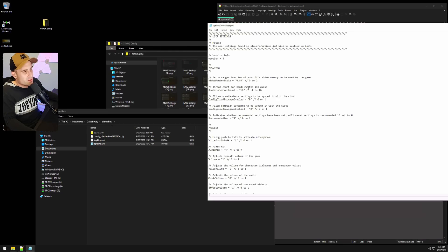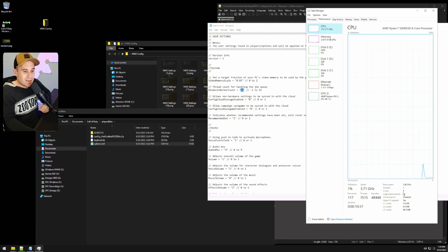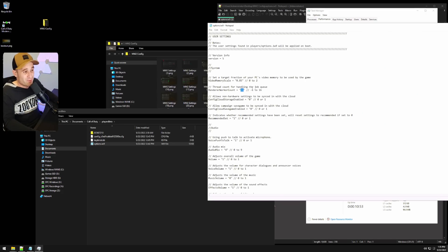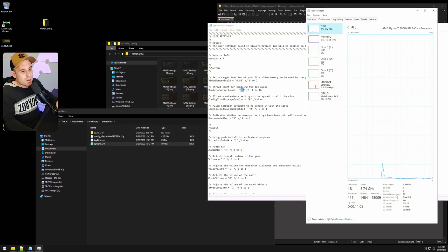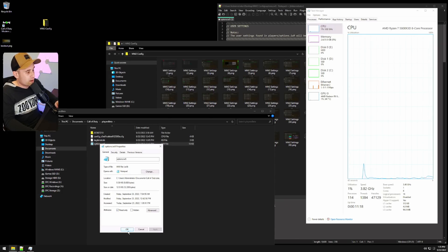In Task Manager, look at Cores — not threads. In Modern Warfare 2019 and Warzone you'd set Render Worker Count to half your cores. In Black Ops and Vanguard, setting it to max threads worked better. For Modern Warfare 2, look for Logical Processors and put that number in the Render Worker Count field. Save the file, then right-click and set it back to Read Only.